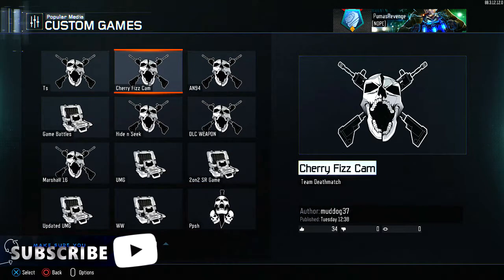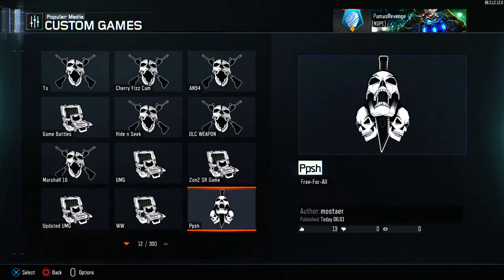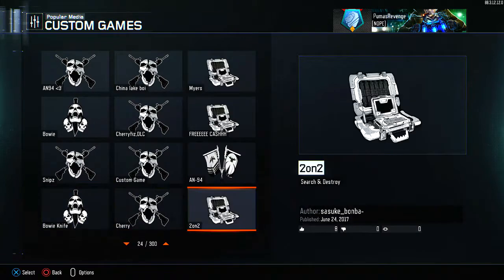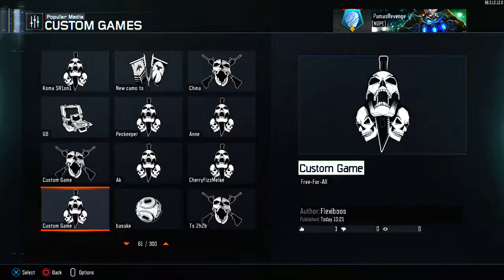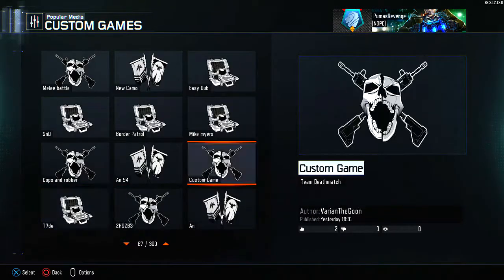Here's the AN-94 with the Cherry Fizz camo, you've got DLC weapons in general, the PPSH, sniping options, the Bowie knife — there's a bunch of different things. You just scroll down and find a new weapon in general. There are so many things that you could choose.